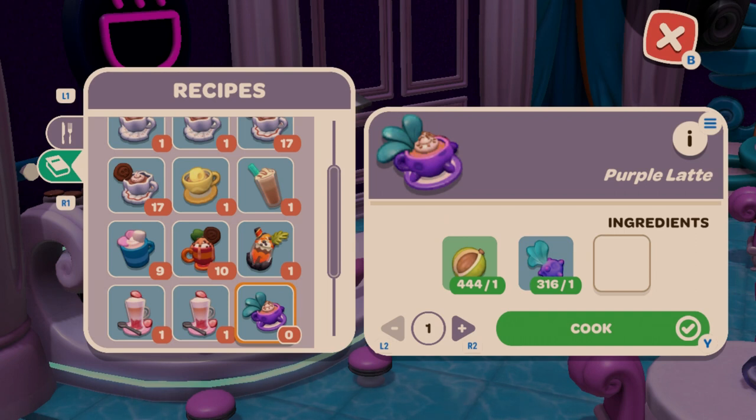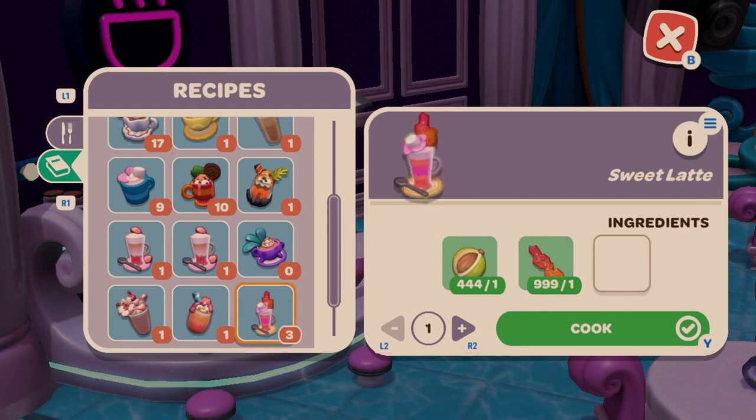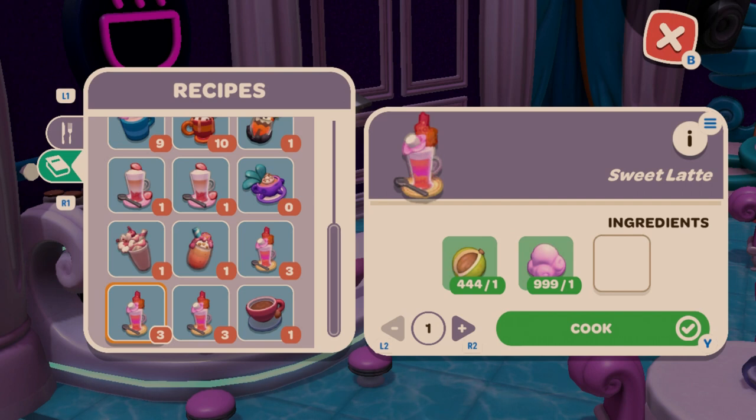Purple Latte is candle nut and syrup. Sakura Frappe is snowsicle and sakura. Sweet Frappe is snowsicle and sugar kelp. Sweet Latte is candle nut and sugar kelp, with a variant using candy cloud, and another using swamp mallow. Finally, Toasted Almond Coffee is candle nut and toasted almond. That's all the espresso machine recipes.